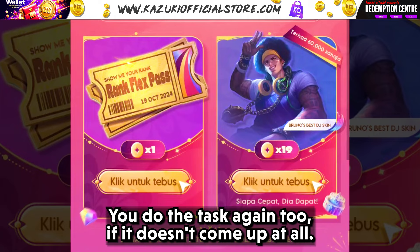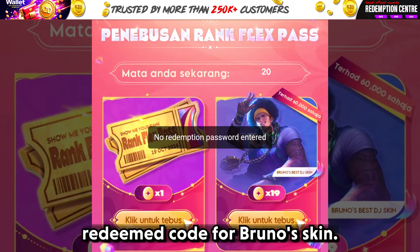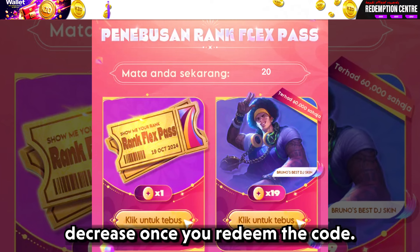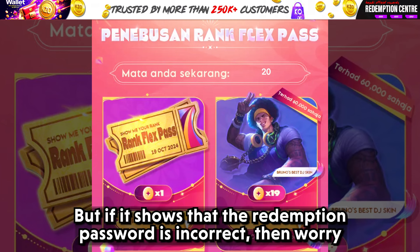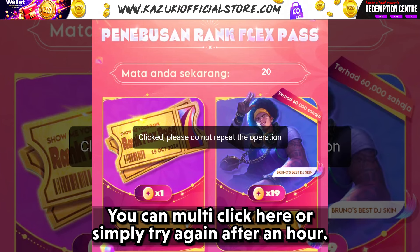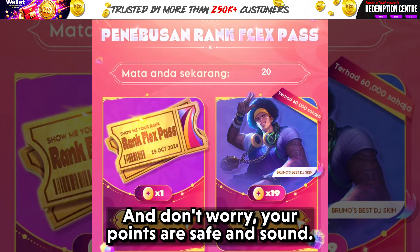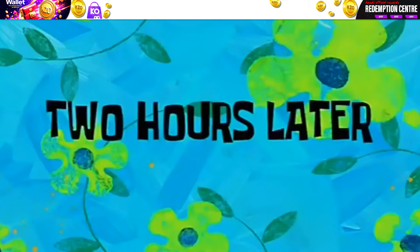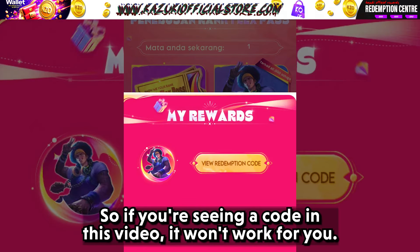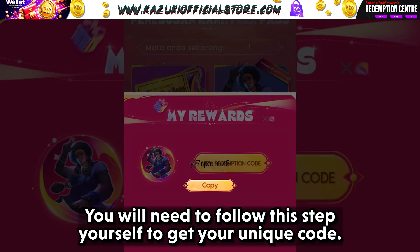You can do the task again too if points don't come up at all. Once you have got 20 points, you can exchange them for a redeemed code for Bruno's skin. The process is seamless and your points will automatically decrease once you redeem the code. But if it shows that the redemption password is incorrect, don't worry — the server is probably busy as many people are trying this. You can multi-click here or simply try again after an hour, and your points are safe and sound. Note that the redeemed code is only valid for one account, so if you are seeing a code in this video, it won't work for you — you will need to follow these steps yourself to get your unique code.